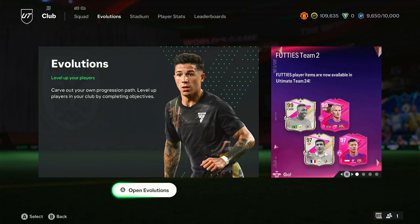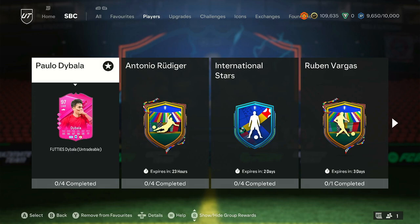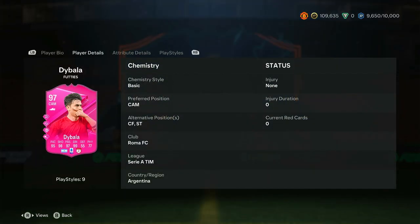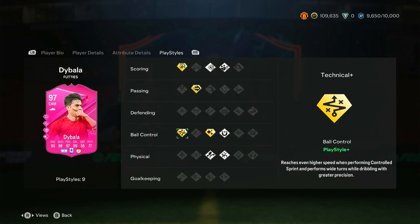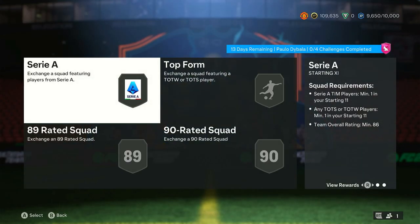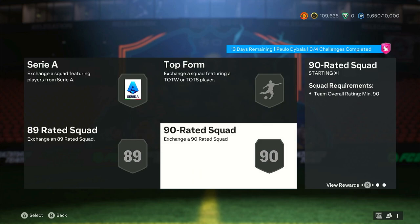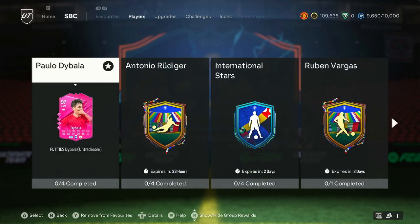Moving on to SPCs - we have a Paulo Dabala that came out today, a nice 97-rated CAM who can play striker. He looks really good: 95, 98, 97, 99 stats, finesse shot plus, ping plus, technical plus, and flare. He's five star five star as well. Four squads: 86 with Team of the Season, 88 with Team of the Season, and 89 or 90 - very cheap to do.